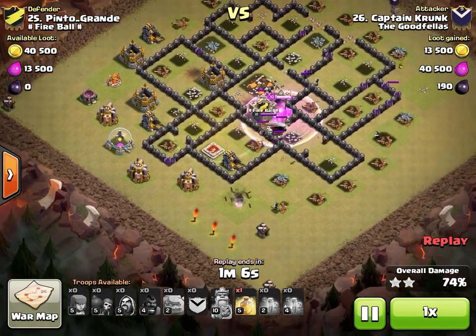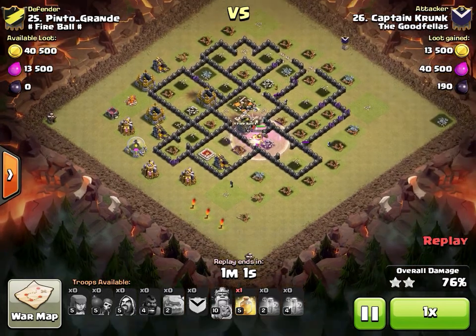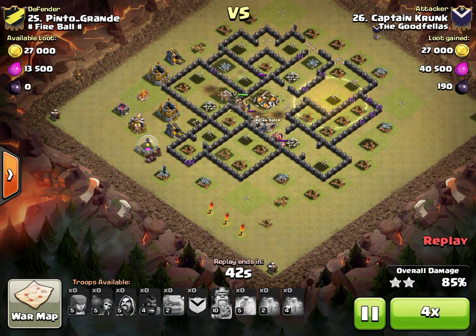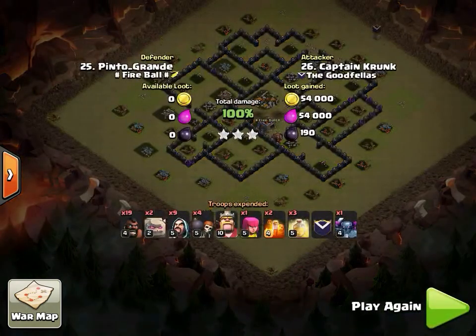Tremendous attack by Captain Crunk — great value from the kill squad, king still up. There's the double protected by a clan castle. The longest part of this attack is actually the cleanup: corner builder huts at six and nine o'clock with no archers to take them out. He drops a heal near three o'clock — definitely a big misplay, should have dropped it on his level 10 king.